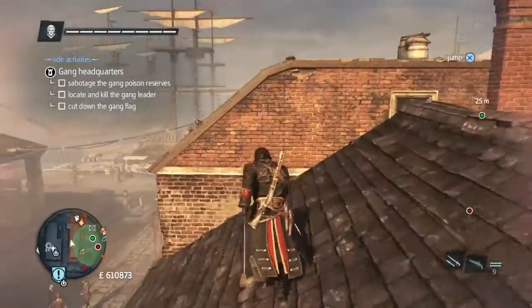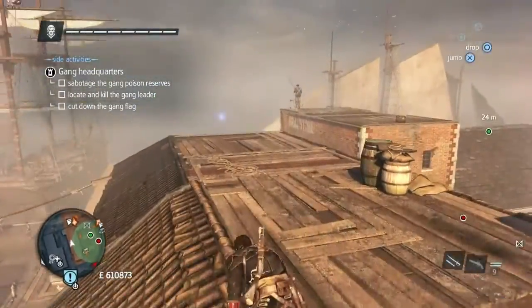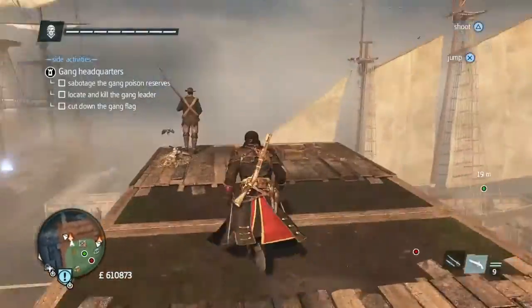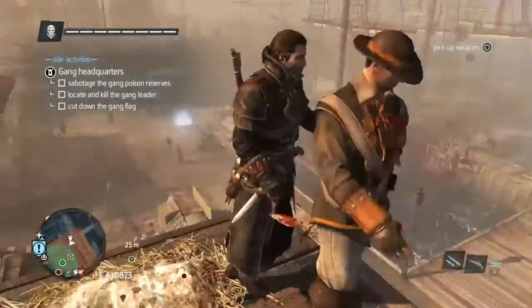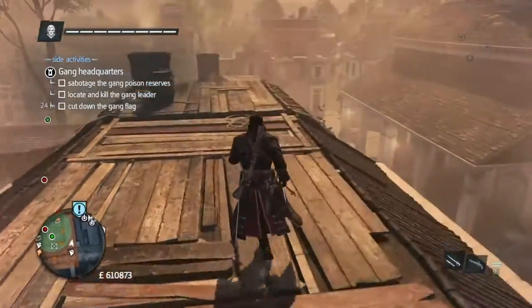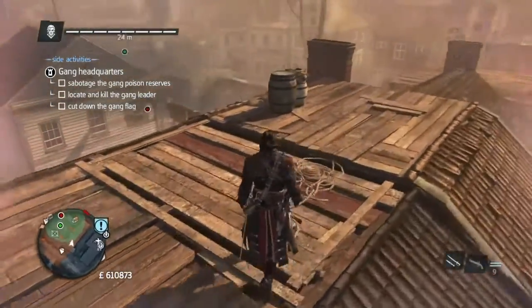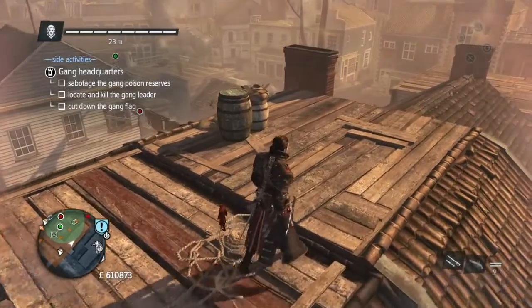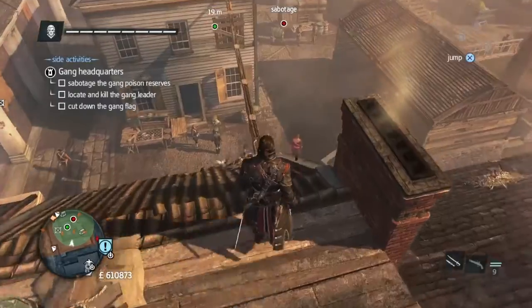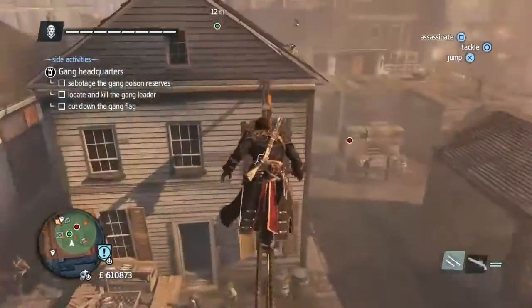Once he turns round, that's when you want to go over and kill him. You have to be fairly quick, otherwise he turns round again. And if he sees you, he makes a big alert. So once you've killed him, go back to the roof that you were on.